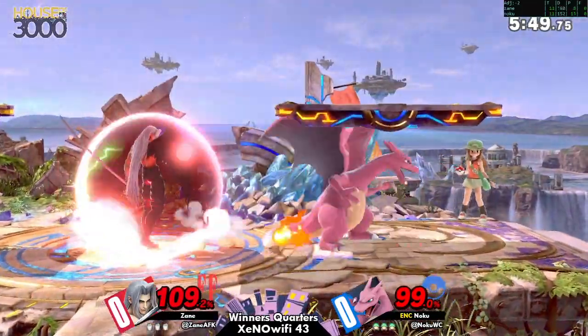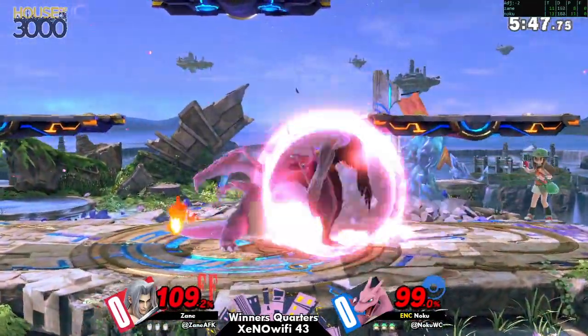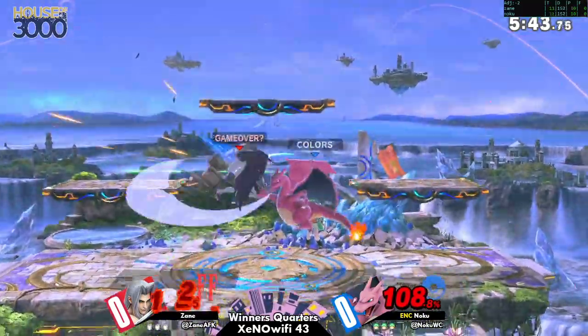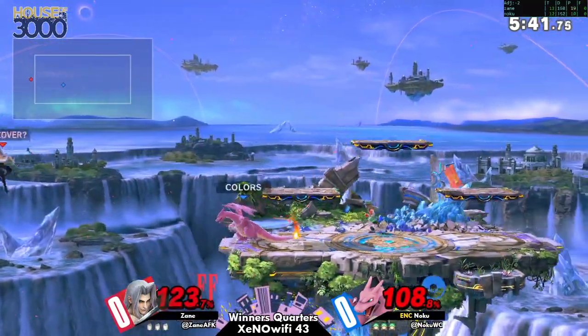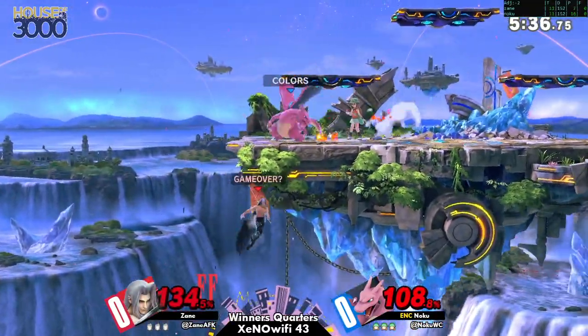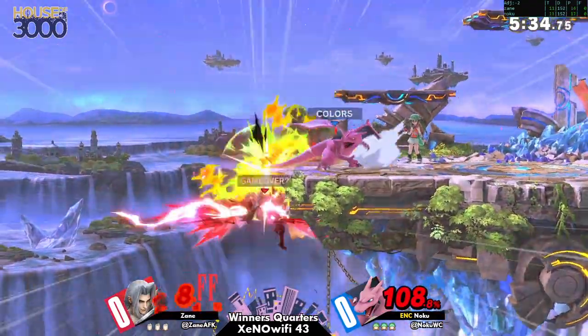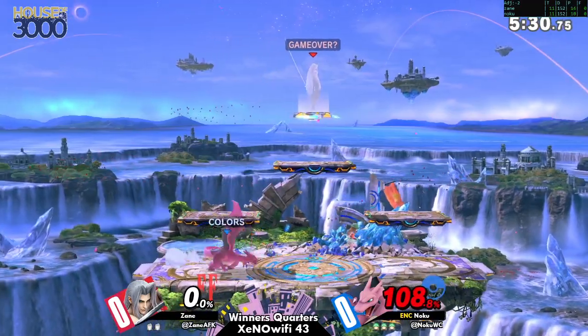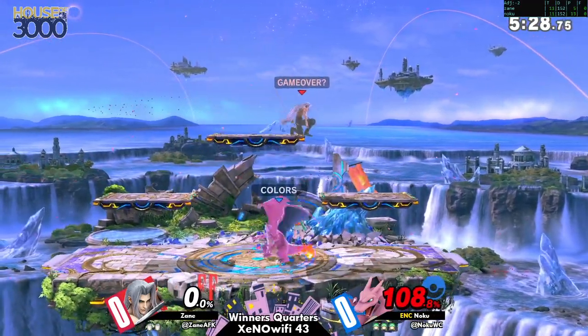At least we gotta hit you. Especially with four of those on you, oh man, it's a dangerous bot. Up air — I think one of Sephiroth's best skills is that up air, it's so huge. Good interrupts in the recovery. Sephiroth has a lot in fairness.